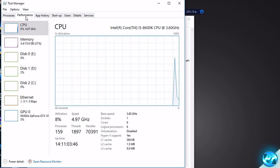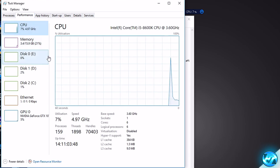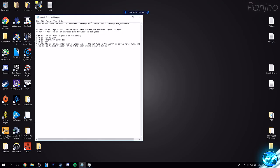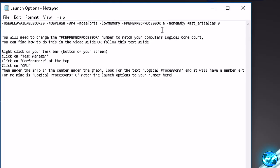Down in the bottom right hand side, you should see a tab called 'Logical Processes.' As you can see, my logical processes are six. Now whichever this number is for you — it might be six, four, two, might be more or might be less — whatever that number is by logical processes, that is the number we're going to be setting for preferred processor. So for me that is six, but if that number is different for you, make sure you put that number in.